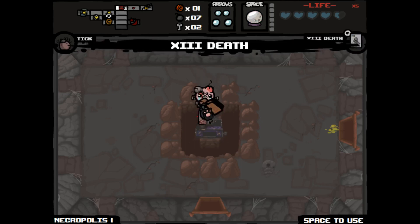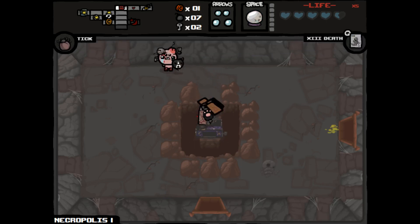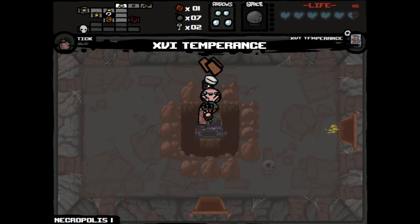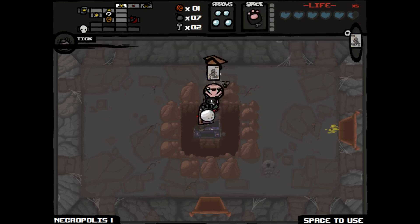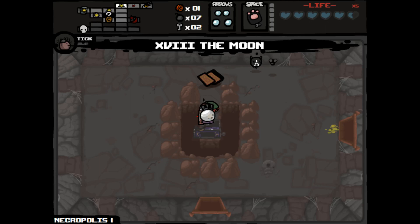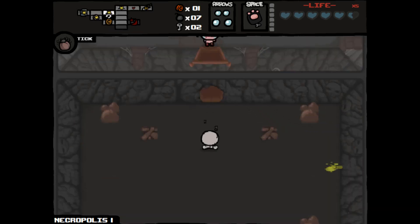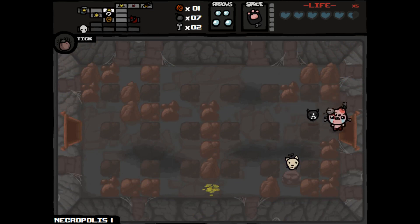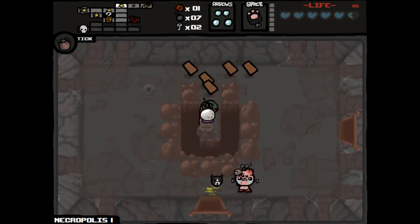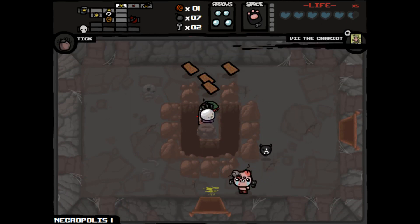A crystal ball, which we can use. The crystal ball gives us a spirit heart and shows us the layout of the map room. We still have a while to go before we get to the boss. We're just going to try to clear out some of those cards. It's a Chariot — so let's take the Chariot.